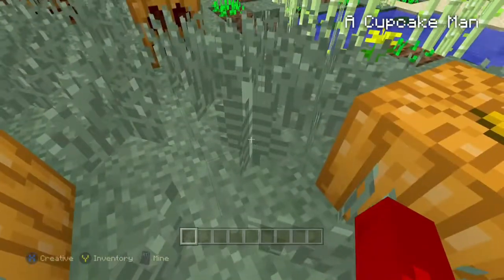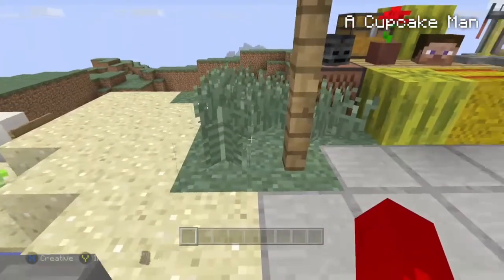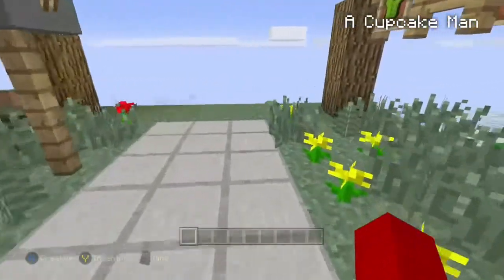In here I placed ferns — just random ferns in different places. Once you bone meal them they don't pop up, so just place ferns around different spots to give detail that you really can't do with anything else.